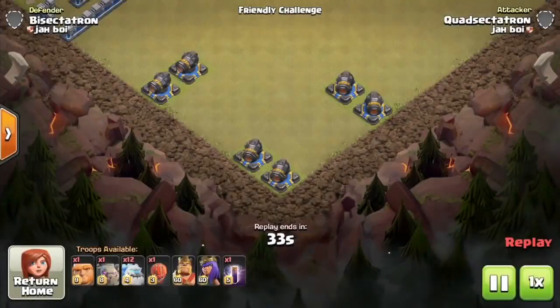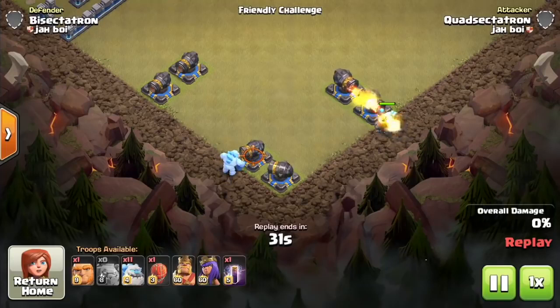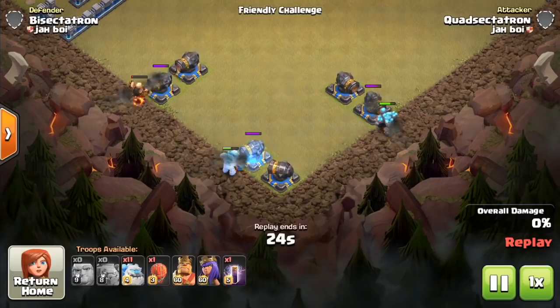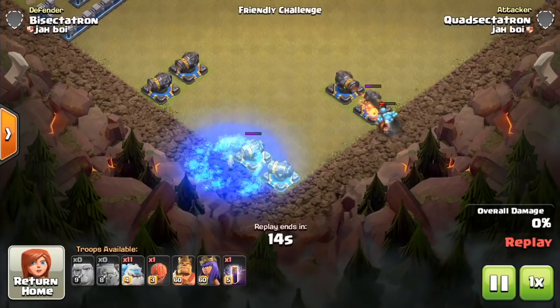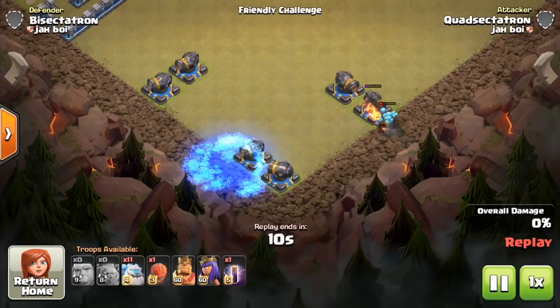That's pretty big for a troop you're inserting inside the base. Let's compare some hit points: the golem on the right, the ice golem in the middle, and the giant on the left. When the giant dies, the ice golem is at about half health — it has the hit points of about two giants. Upon dying, it can freeze both cannons. That's a pretty solid freeze radius, and the actual golem is still much higher in hit points.